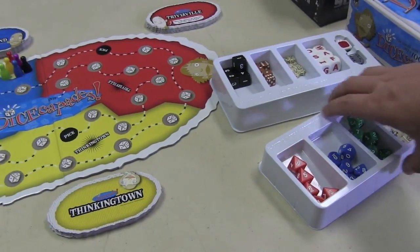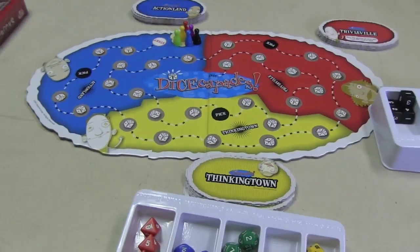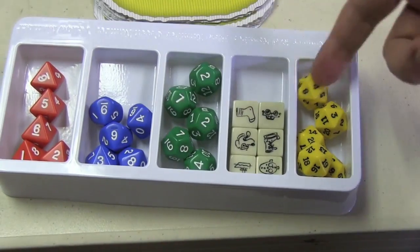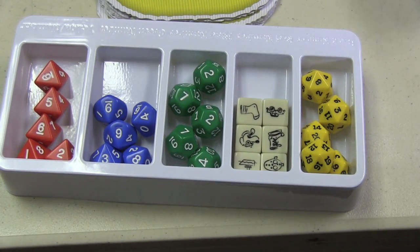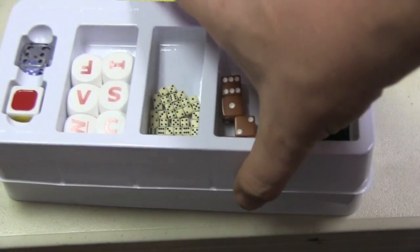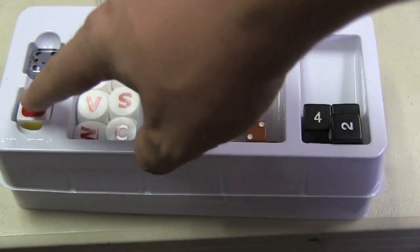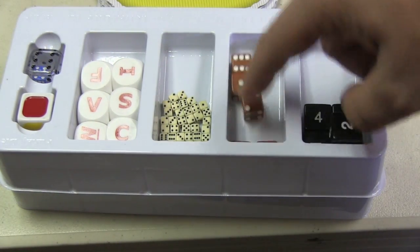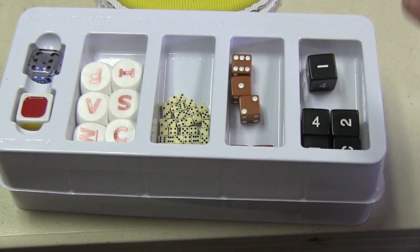You also have two sections here full of the different dice. You have your 8, 10, 12, and 20-sided dice, and picture dice. In your other container you have a color die, your funky die, letter dice, mini dice, small 6-sided dice, and bigger 6-sided dice.